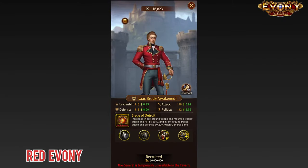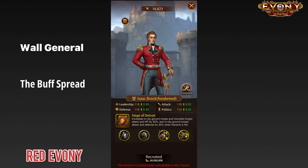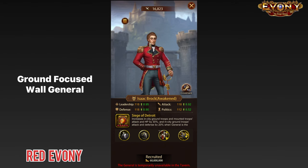Okay, so we have Isaac over here and remember that he's a wall general. So instead of looking at just troop-specific stats, for wall generals it's also important to look at the buff spread, which is the buffs that they give for all troop types. Now of course, Isaac is a ground-based wall general, so let's take a look at his ground stats first.